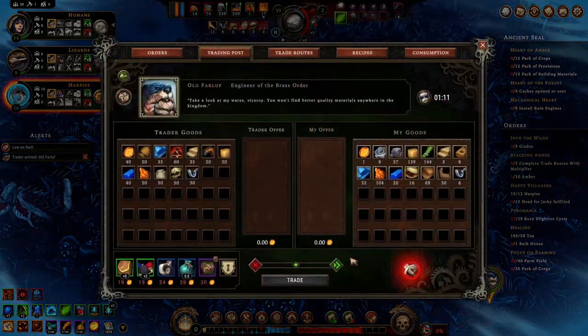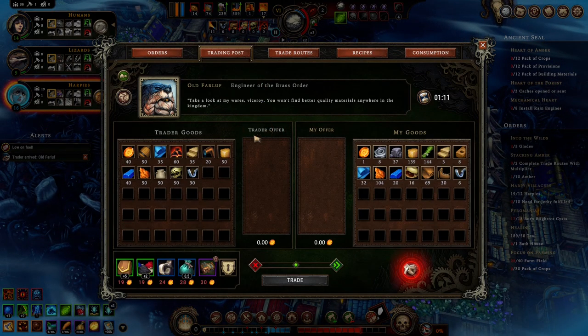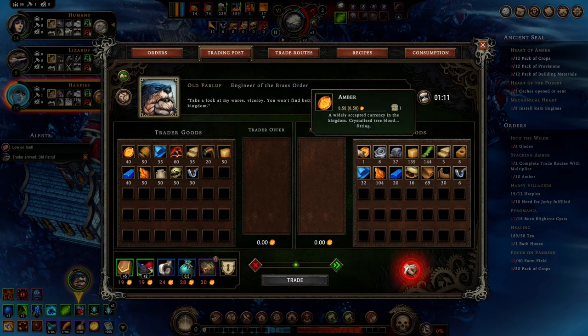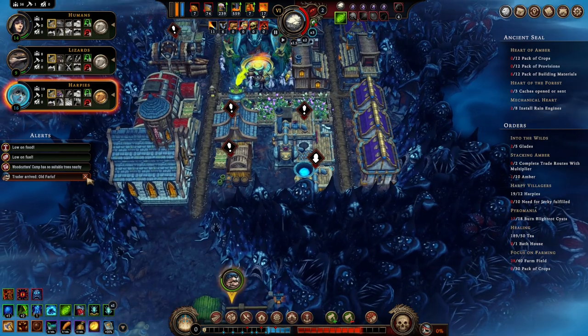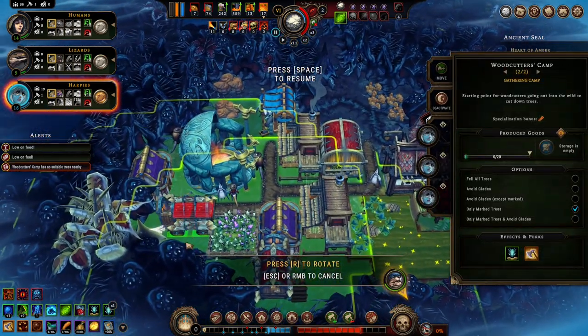Oh, who is this? New trader. That's not a trader — that's the beaver guy, isn't it? Oh, we have only one amber? Oh god. Low on food and fuel. What a mistake.